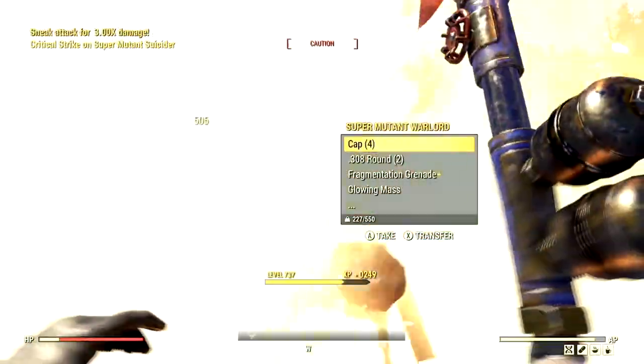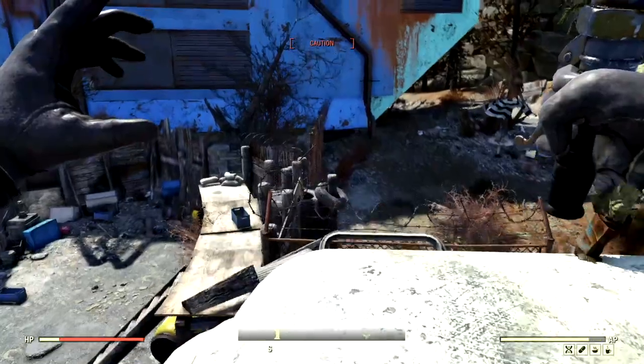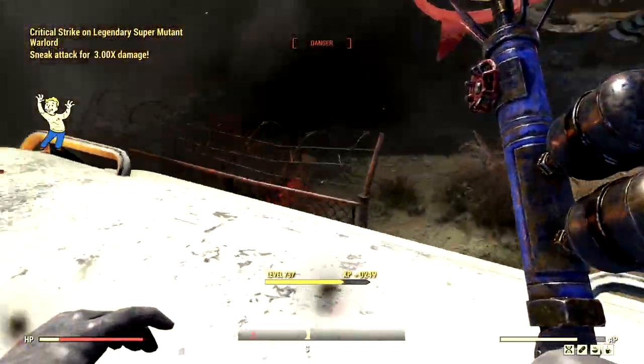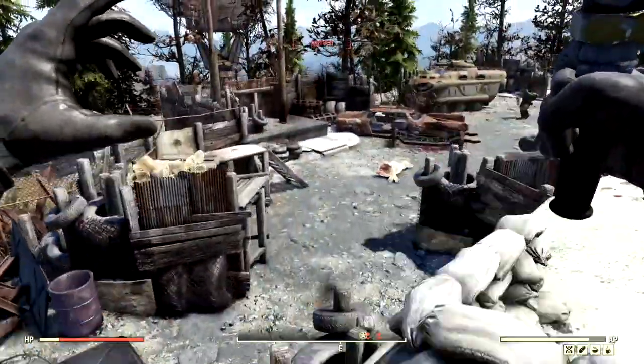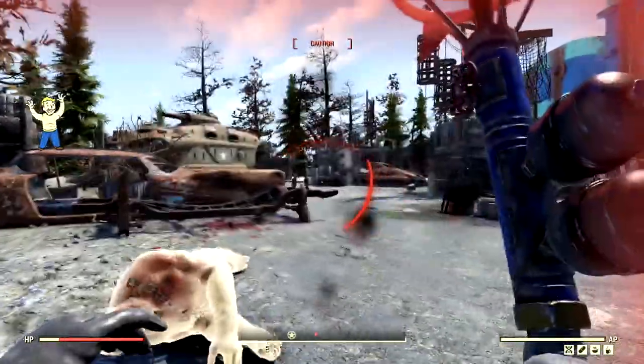What about this guy? One shot, and he's dead also. Fantastic. Excuse me sir, we're just coming through. Oh, you're legendary. What do we get from you? We got ourselves an assassin's board — no thank you. Just gotta sneak around real quick, make sure these guys don't see me. Excuse you guys, I'm coming through, don't you worry.